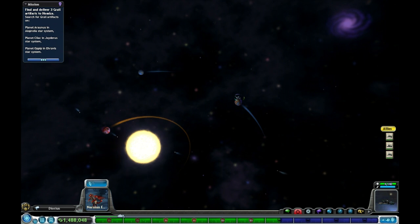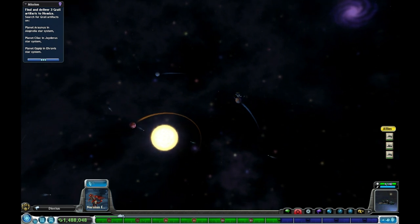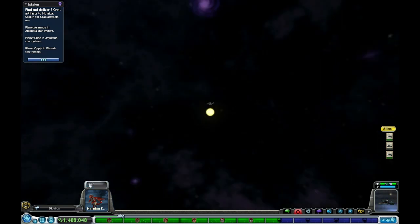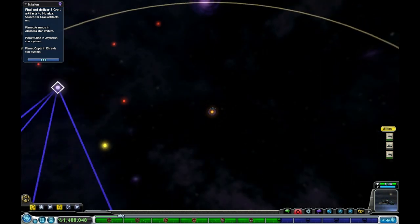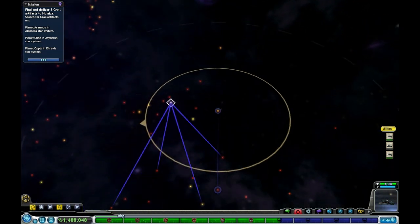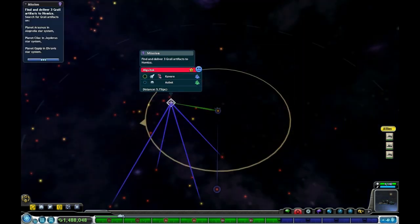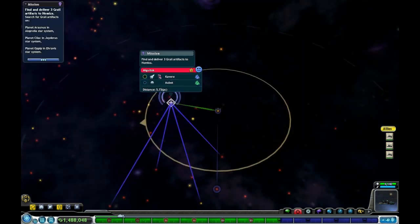We're at planet Aura in the Aura La La star system, and then that other planet in that star system. We have a lot of artifacts to find here, so let's go ahead and zoom out and try to figure out where all this stuff is. This quest is for the Flits — kind of looks like them over here.